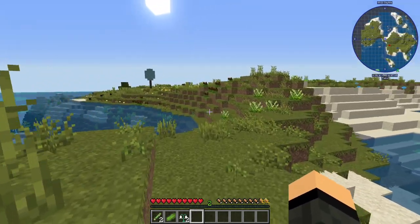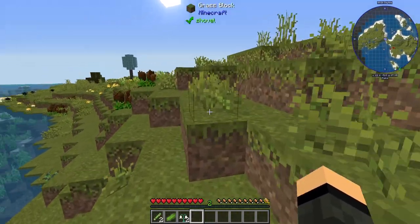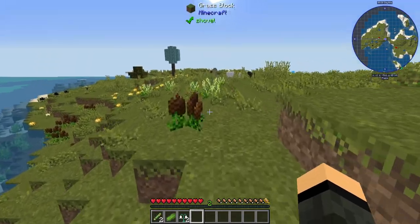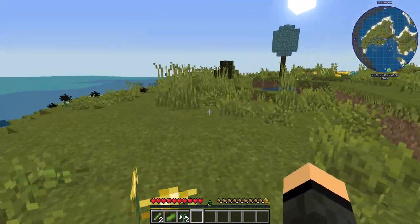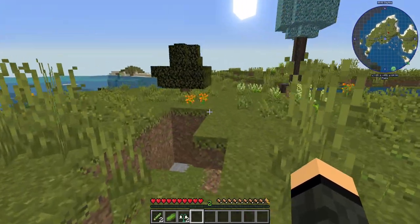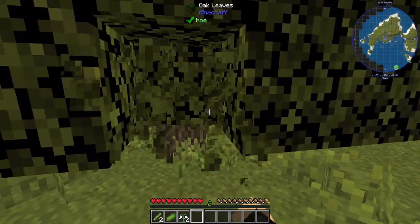I spent way too long getting over this far. Looks like there's an oak tree to the side of it as well. So these are actual PAMs, right? Yeah. Last time I played with PAMs — well, basically we can almost call it Harvest Craft 2, right? Yeah, that's exactly what it is. Gardens weren't a thing yet, so I wasn't sure if that was actually added by PAMs or another mod on top of it.